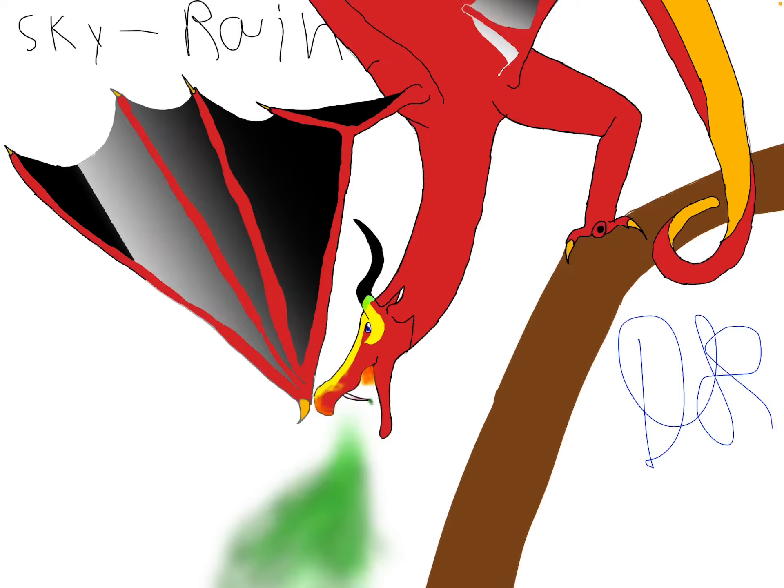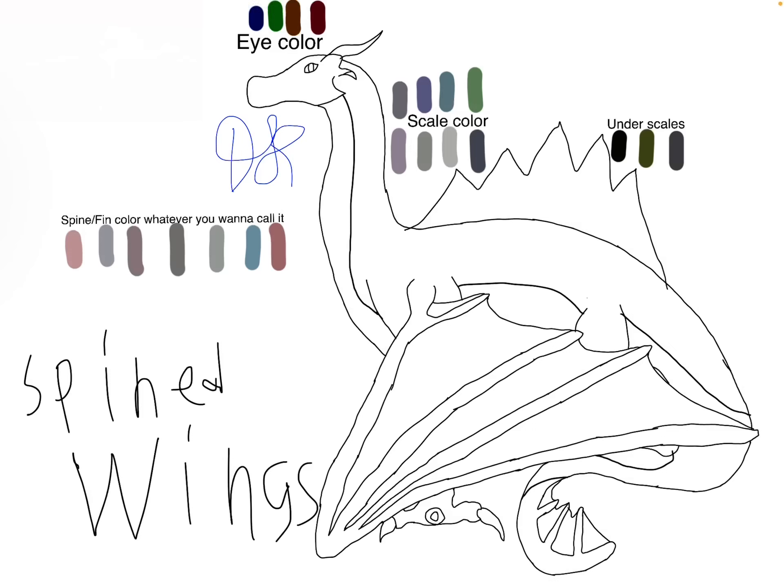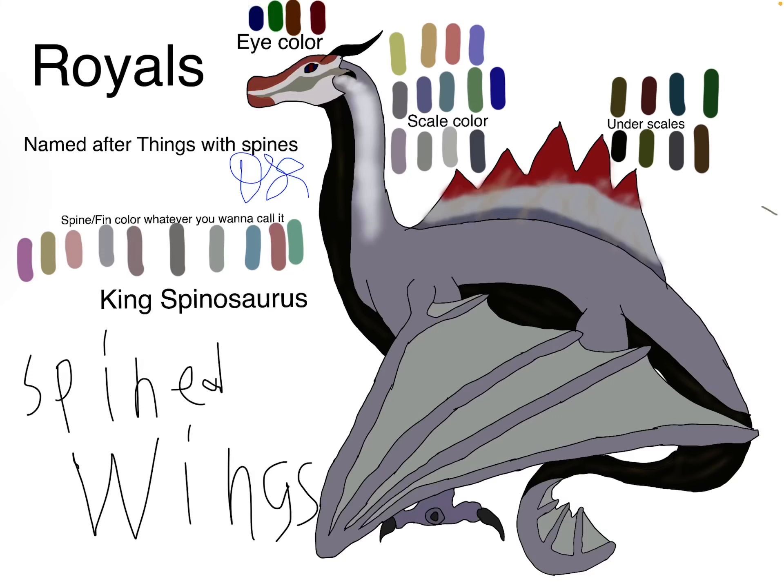Birch wings. Oh! There's a little heart out there, I didn't even notice. The scarred wings. A sky wing, rain wing hybrid. Here's a spined wing — for a base, if any of you guys want to use it. Here's a spined wing, and then here's a king.